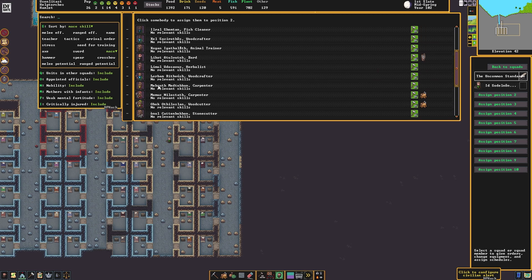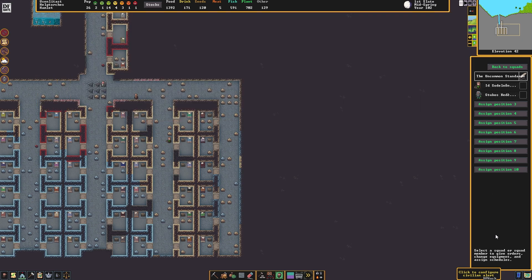Well, we've got one competent marksdwarf. It's going to be a small squad — we have no other ranged characters. But that's fine. Master Blasters. Back to squads.